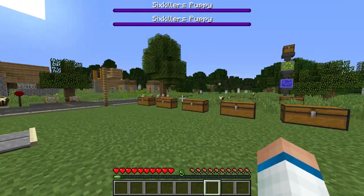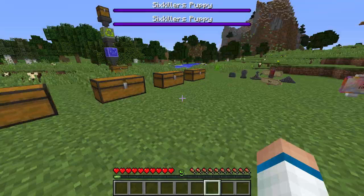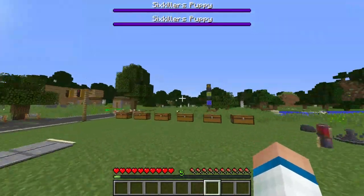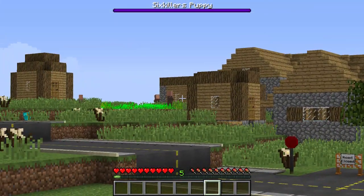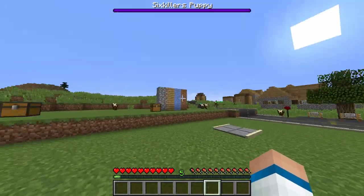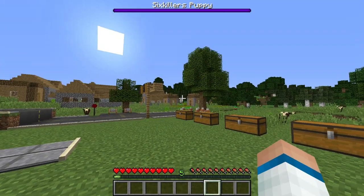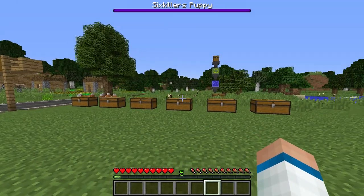Next mod on our list is Optifine. Some people try to argue that Optifine isn't a mod, but it is a mod. Optifine lets you play Minecraft without lag — as you can see, I have it running right now and it's pretty smooth. When you bind a key you can zoom in to stuff. Also, if you go to Options > Video Settings, it adds a thing called Shaders, and you can add your shader packs. That's how you get shaders if you didn't know.